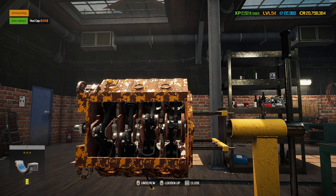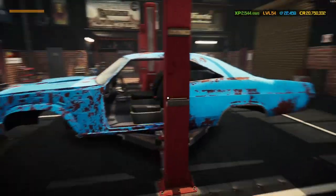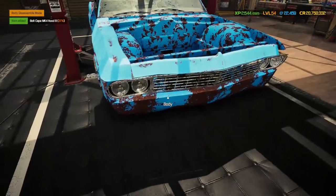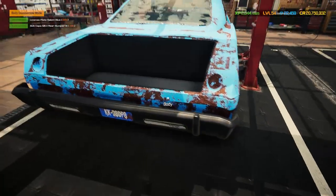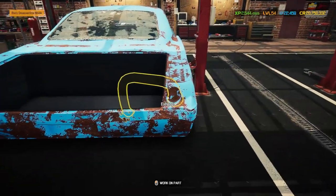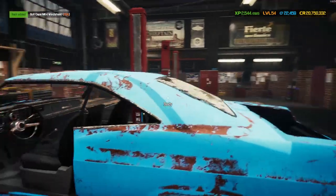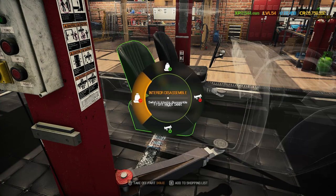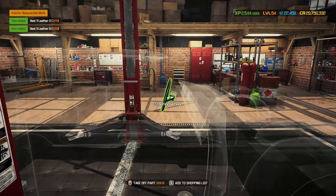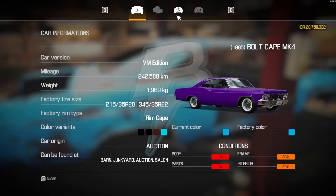I'm going to finish this and then we're going to get that body stripped ready to go over to the paint shop so you can check out the beautiful livery I have made for the Bolt Cape. That's all the suspension bought and repaired. Not a lot here at the front end — just the hood and the headlights, no doors, no fenders, no taillights, no trunk. There are some taillights in the actual trunk rear bumper — let's get the interior out and then double check we have everything.